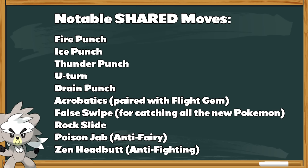Acrobatics paired with a Flight Gem item is going to be amazing, especially when fighting another Urshifu. False Swipe isn't really for competitive, but since there are a lot of brand new Pokemon in the Isle of Armor DLC, using it on Urshifu will help you catch them more easily. In doubles, Rock Slide is a really good option since Urshifu is fast and can potentially get some flinches. Poison Jab is a favorite — it's anti-Fairy, which is especially important for the Single Strike variant. Zen Headbutt is your anti-Fighting option with an off-chance of flinching if you can outspeed.